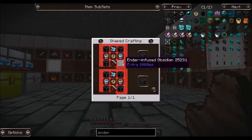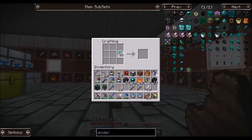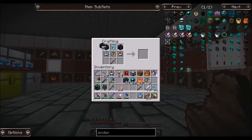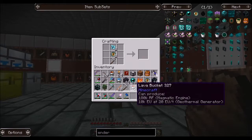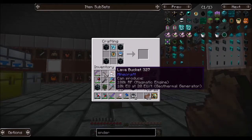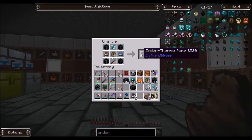We need ender infused obsidian for the endothermic pump layout. We need two of those components, two of these, then that, that, and that, and two more. One, two — and we'll grab two endothermic pumps. For the second one we need another bucket of water, a bucket of lava, and the other pick, and bam — there we go. Let's put all of the resources together. We have the bottom row complete.